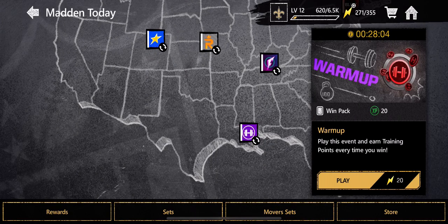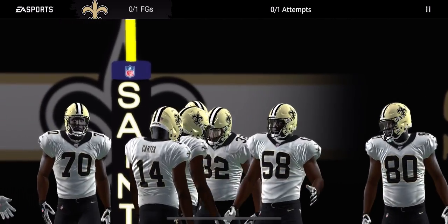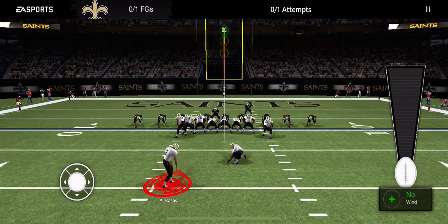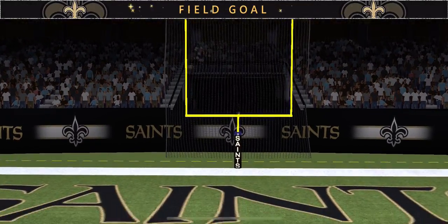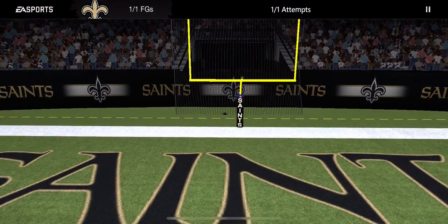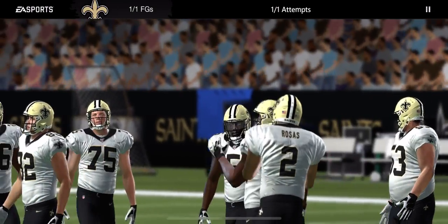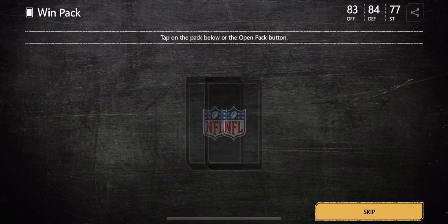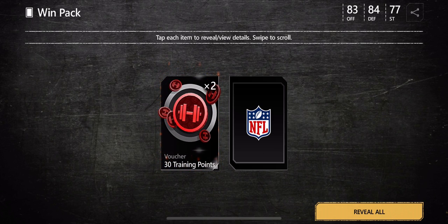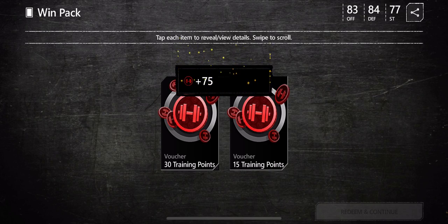Now we go to this warm-up challenge: the scoring bonus. Each captain has a scoring bonus, an in-game objective for a large sum of points. I have to make a field goal. The kick is good, so we win that challenge. We get 30 training points and 15 training points — we'll redeem that and continue.